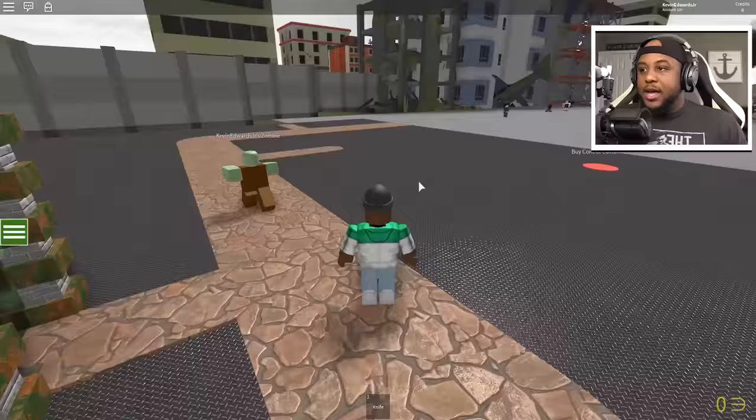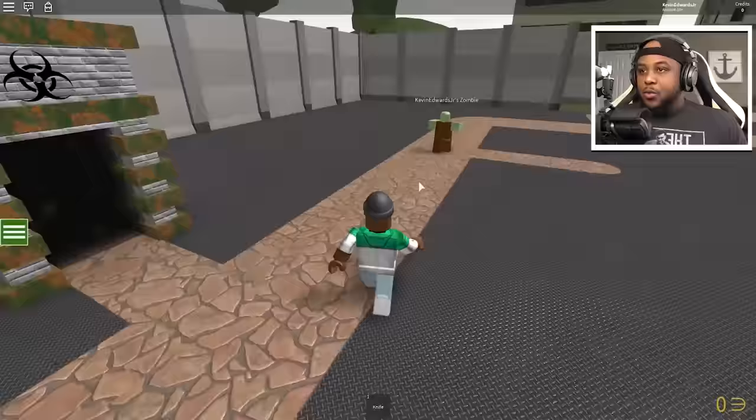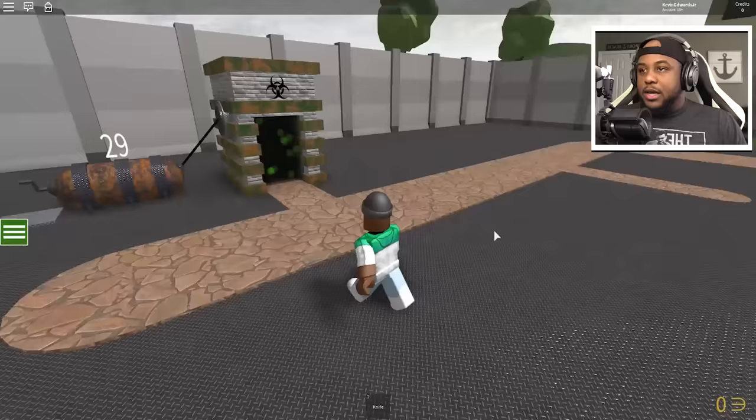Okay, there's a zombie — Kevin Netwards Jr's zombie, go ahead and attack! Every kill he gets we get credits, and we need 20 more credits so we can build the control center. Let's do some more cranking and check out our zombie doing some killing out here.